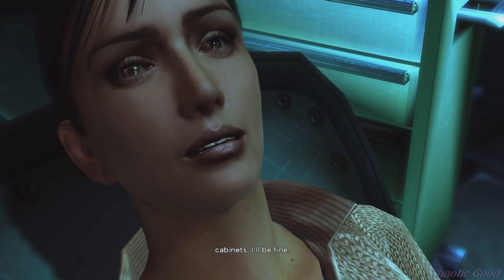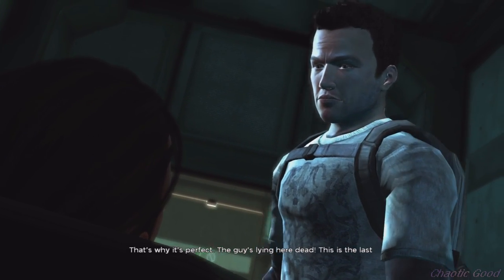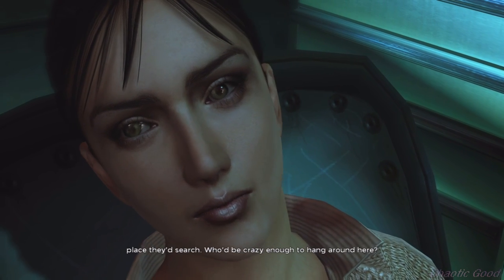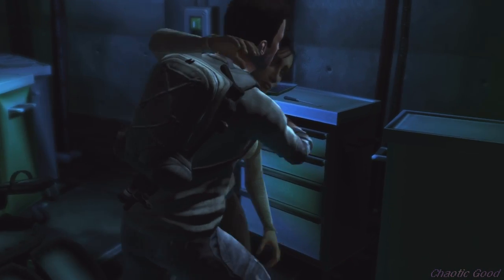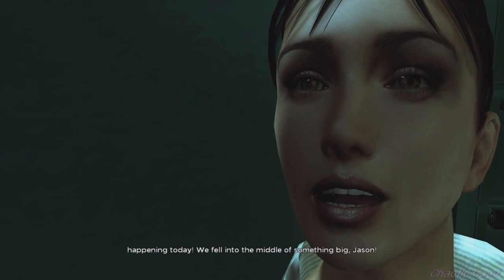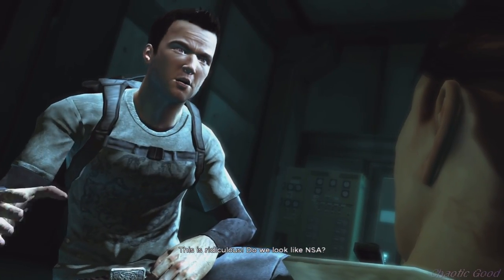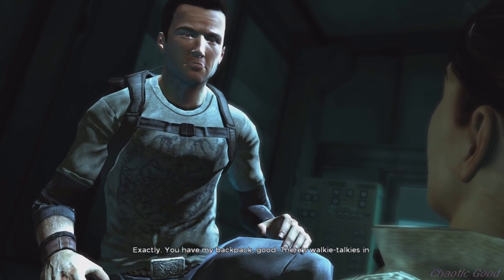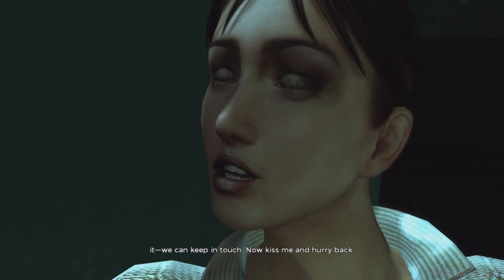Claire says 'Stash me behind those cabinets, I'll be fine.' Jason responds 'That's crazy.' She replies 'That's why it's perfect. The guy's lying here dead — this is the last place they'd search. Who'd be crazy enough to hang around here?' She also mentions hearing soldiers say something about 'the big push' happening today, and tells Jason 'We fell into the middle of something big.' This is where it becomes obvious to the player that Claire knows more than she's telling, but Jason doesn't acknowledge the hint and moves on.